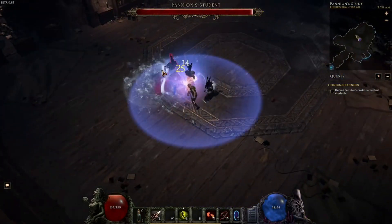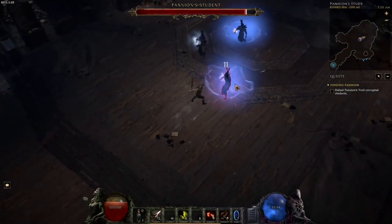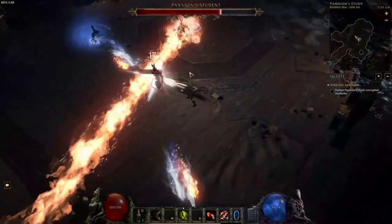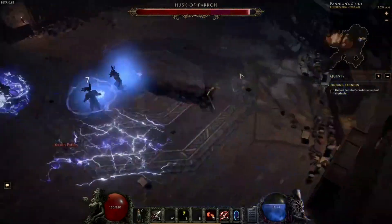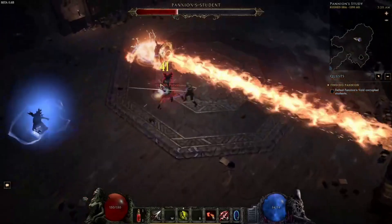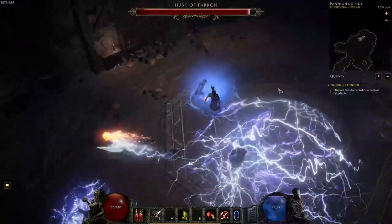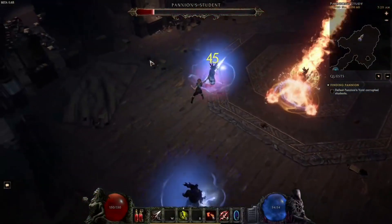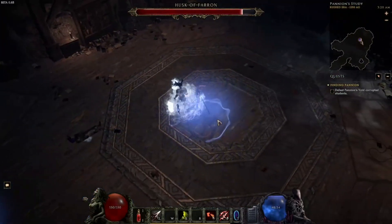You'll be utilizing Puncture a little in the early game while you wait to get your channeled Flurry set up, and also while Flurry is out of mana, since channeling costs 5 mana per second. There are nodes called Sapping Strikes that give you mana on hit with zero-cost skills, so you can use Puncture to regain mana while leveling — letting you channel even longer.